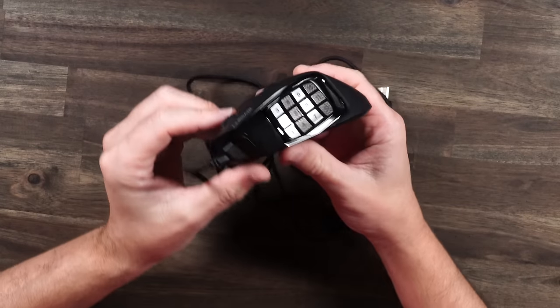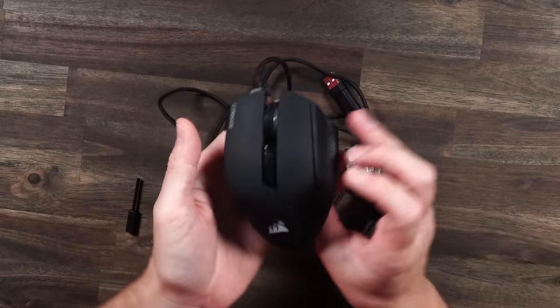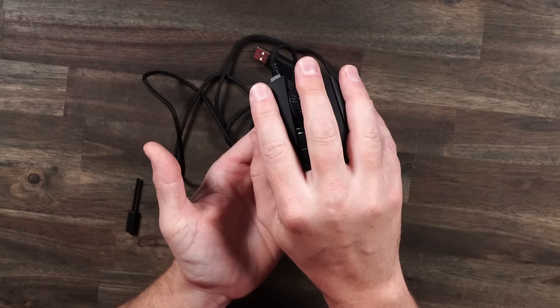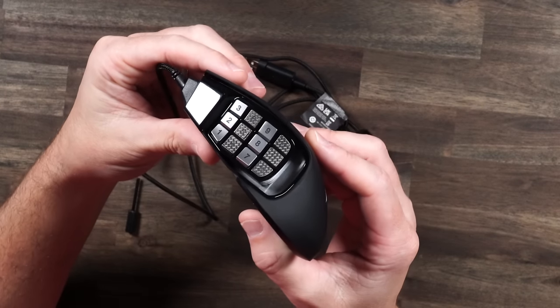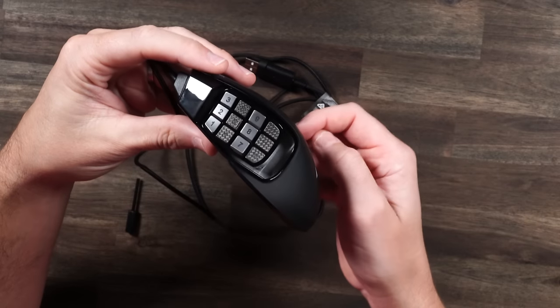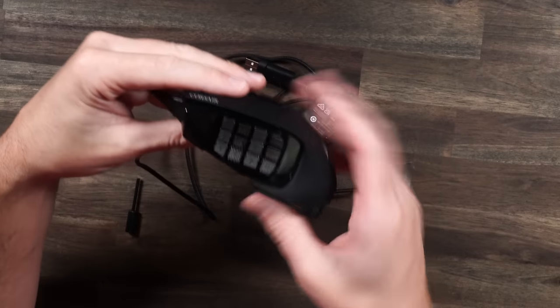The next mouse is the Corsair Scimitar. It looks very similar to the Naga — the shape is fairly similar, your hand sits on it the same way, with a rest on the side. You have a plethora of buttons on the side, and one really cool thing: the buttons alternate smooth and textured, so you can clearly decipher them by feel. You know when you're pressing a smooth button versus a textured button — they did this right.